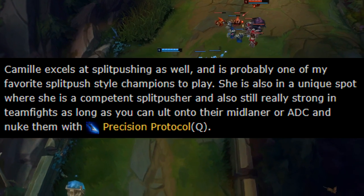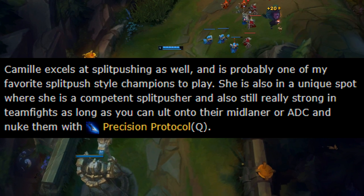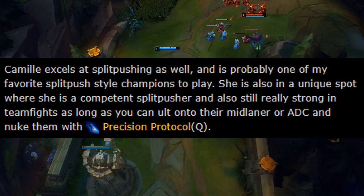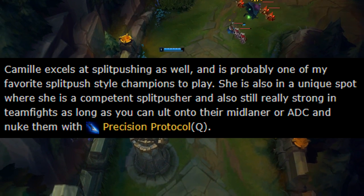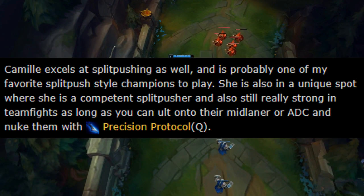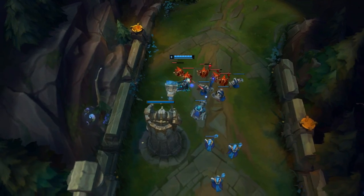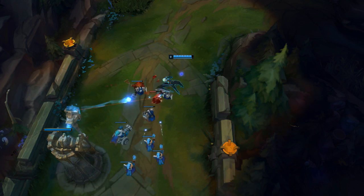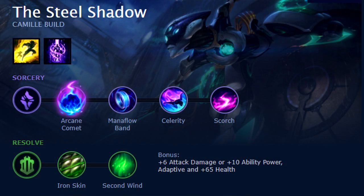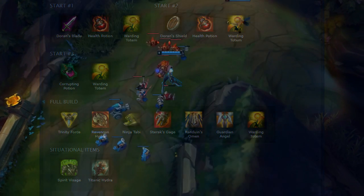Here I am on a platinum Camille guide and it tells us Camille excels at split pushing - it's probably one of my favorite split pushing style champions to play. She is also in a unique spot where she is a competent split pusher and also really strong in teamfights as long as you can hold onto their mid laner or ADC and nuke them down with Precision Protocol. So I kind of have to agree with all the things he said. Now that we've seen all the runes and items he's using, as well as the little overview he gave us, we have a general idea of what this champion is about.